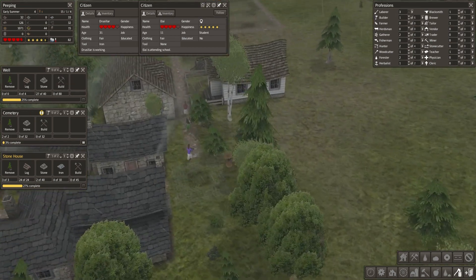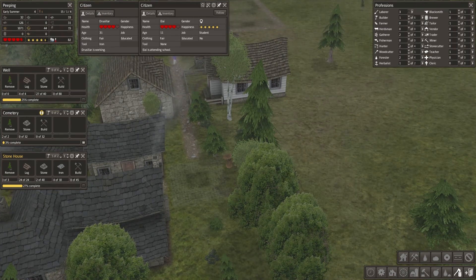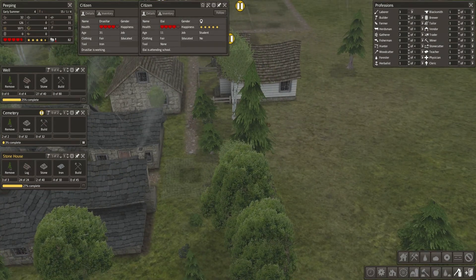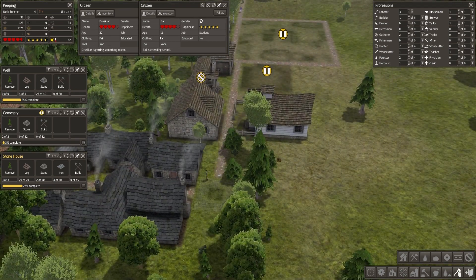This well is going alright. Wells require a lot of stone — as far as I'm concerned everything does in this game. Stone will always always be a problem.